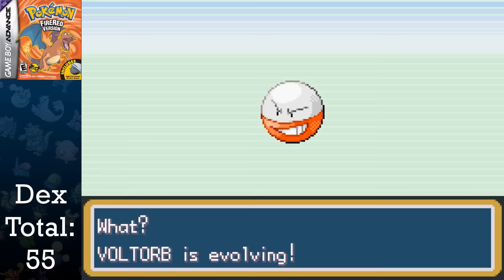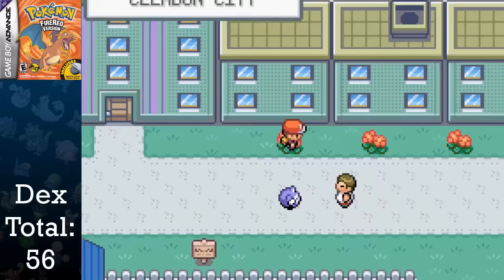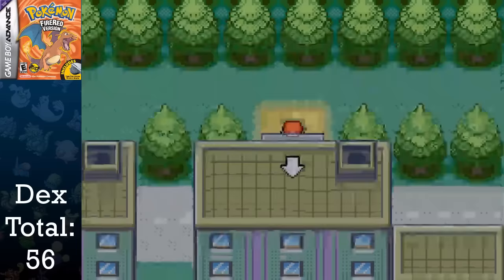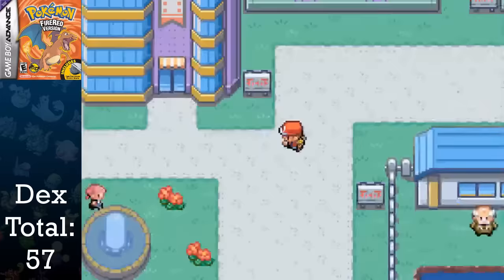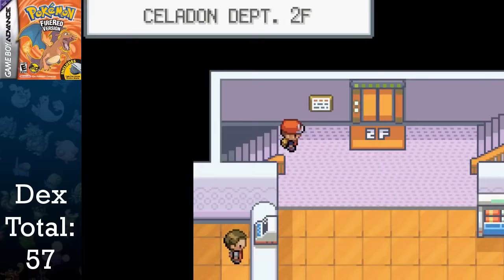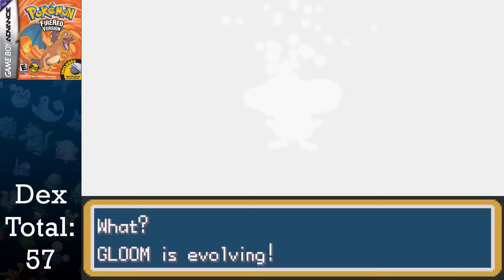After leveling Machop for a little while, I take a slight detour to a patch of grass, finding myself a Growlithe. I finish off the trainers for this route, head to Celadon City, and pick up the Eevee from the back of the building where we get the tea to get into Saffron City. I immediately travel to the Celadon Department Store where we can handle quite a few of the stone evolutions. I evolve Gloom into Vileplume, Pikachu into Raichu, Growlithe into Arcanine, and Eevee into Vaporeon.